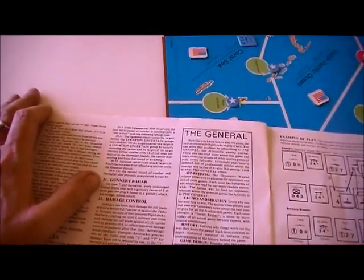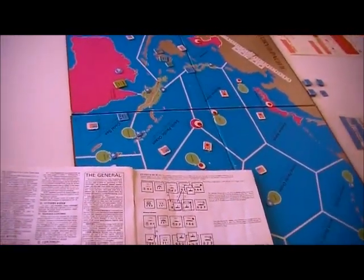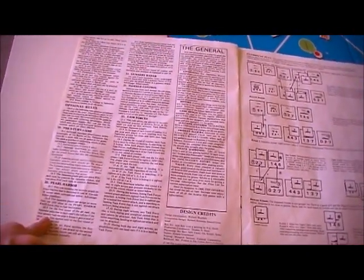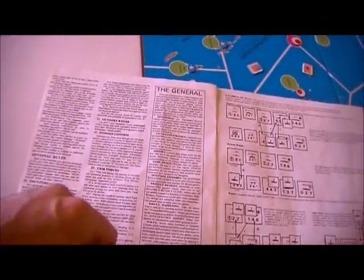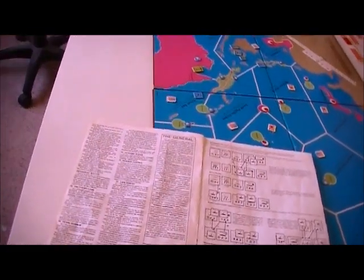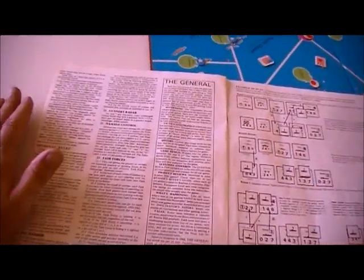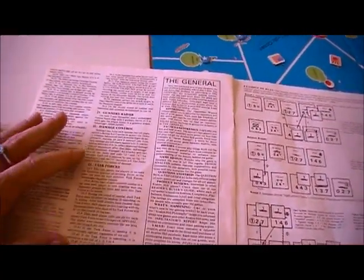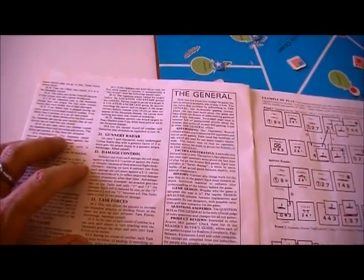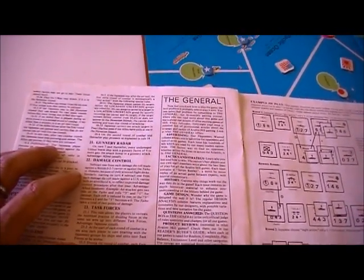Gunnery radar: on turn seven and thereafter, undamaged United States ships with a gunnery factor of three or more get an attack bonus. For damage control, we subtract damage against the British armored-flight-deck carriers or against the Taiho or Shinano.